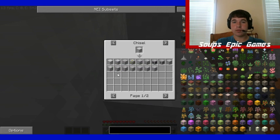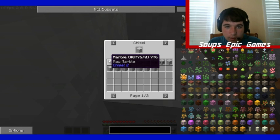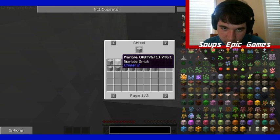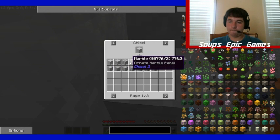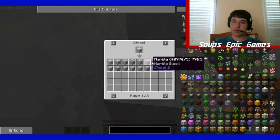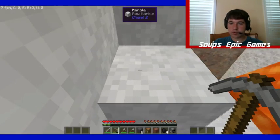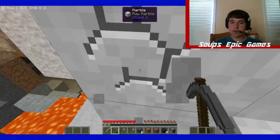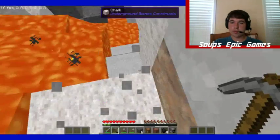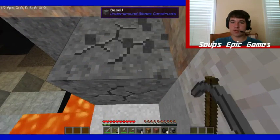And then with the chisel mod — whoa — all kinds of marble. There's raw marble, ornate marble panel, marble block — that's what we want. You put it into the chisel machine. I don't really know how that works. I do have chisel on right now, but I've never used it before.